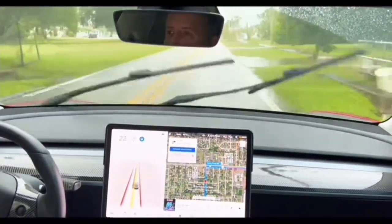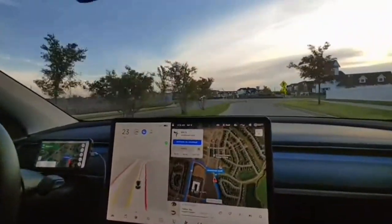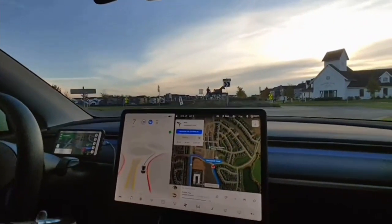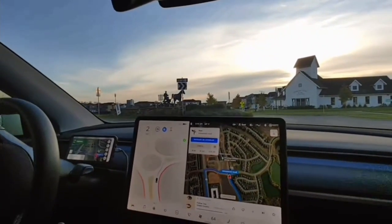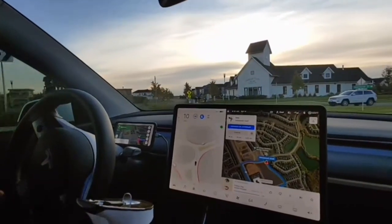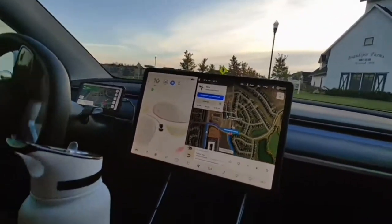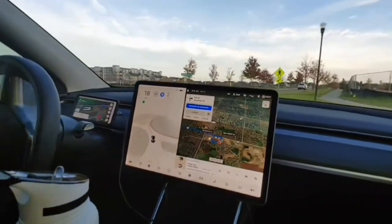It's putting on the blinker to make a right — there's a dog right nearby. It's a little hesitant, then it goes. It sees another car but stopped for it. Not great behavior in the roundabout, but it's still going around — and going quickly.